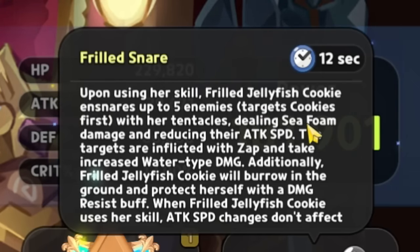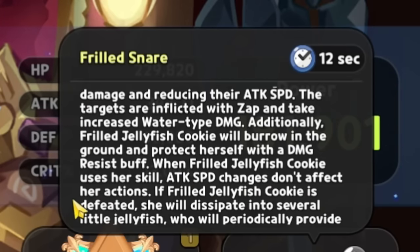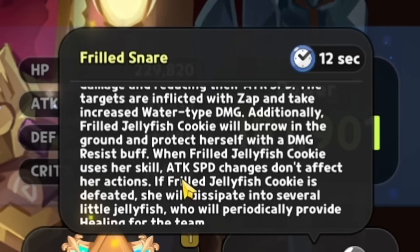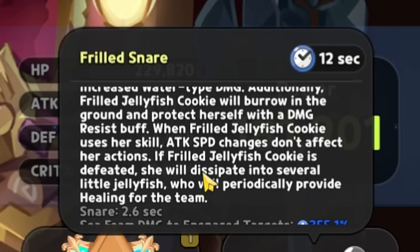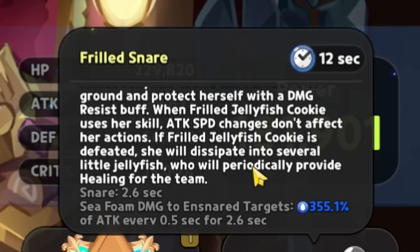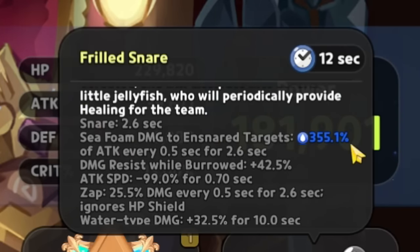Upon using her skill, Frill Jellyfish Cookie ensnares up to five enemies - targeting cookies first with her tentacles, dealing sea foam damage and reducing their attack speed. Targets are inflicted with Zap and take increased water type damage. Additionally, Frill Jellyfish Cookie will barrel into the ground and protect herself with a damage resist buff. Attack speed changes do not affect her actions.